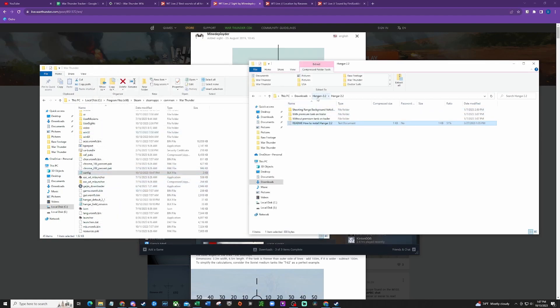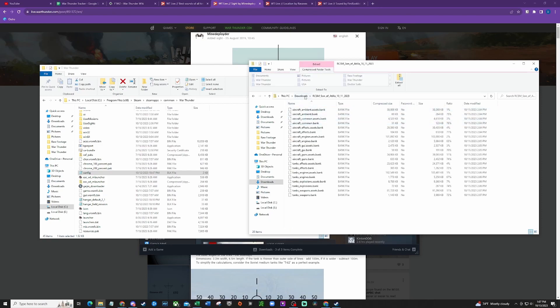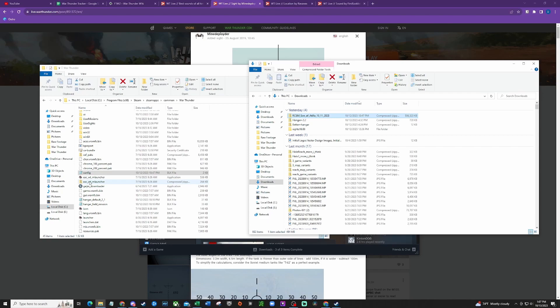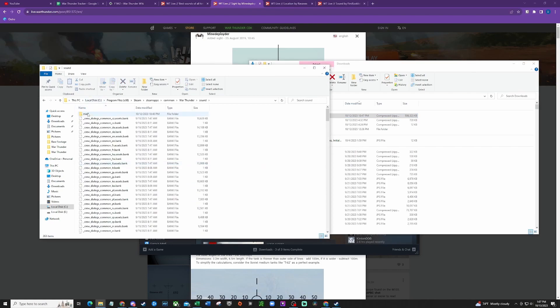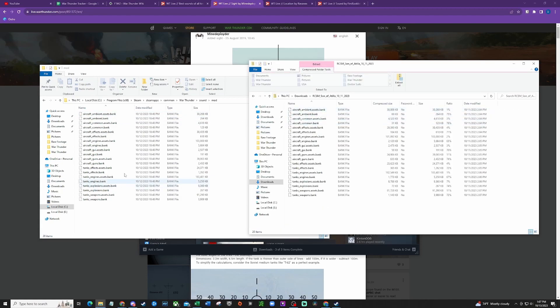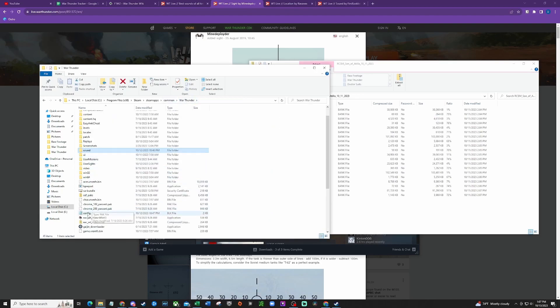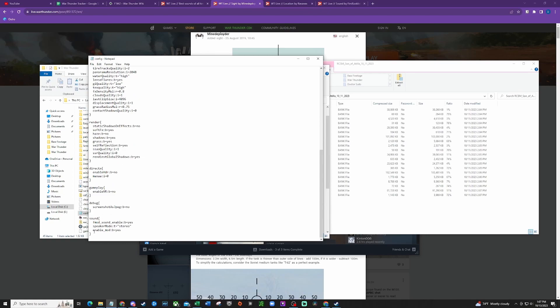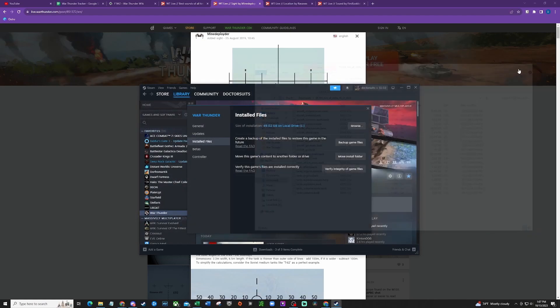For sounds, you need to go into your sound folder, create a mod folder, and then add all of the sound files into it. You then need to go back to your config file, scroll down to sound, and set enable mod to yes. Then save it again, and that's it. Then you have all three mods and you're good to go.